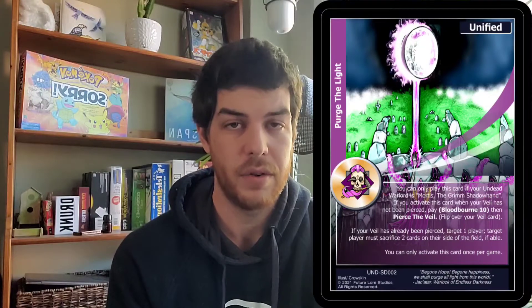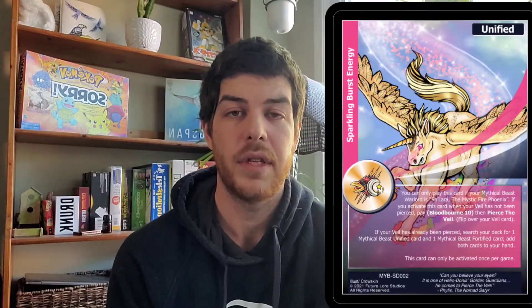The Veil Pierce cards are printed in the battle decks and have not seen a reprint — I honestly would not bet that they will. These are cards that allow you to pay ten Bloodborne to either pierce your veil early or for free to pierce your veil again. Running even one copy gives significant advantage, and multiple copies let you access your veil on the first turn, giving your warlord, synergy, and guardian immediate access — resources your opponent simply won't have.